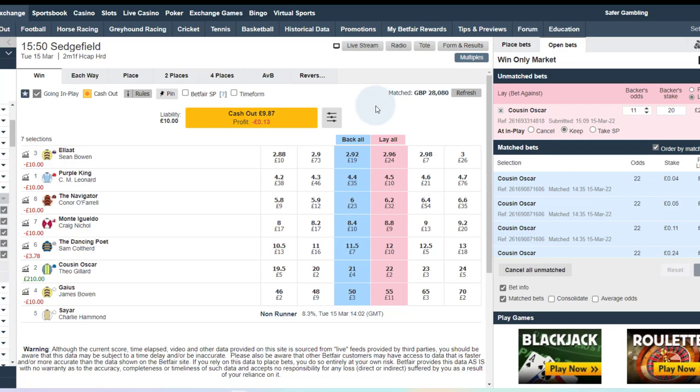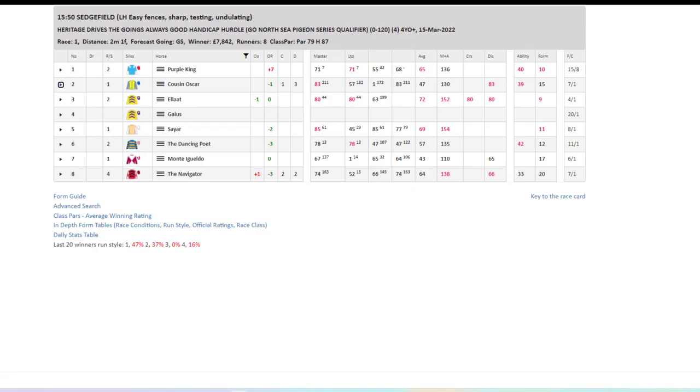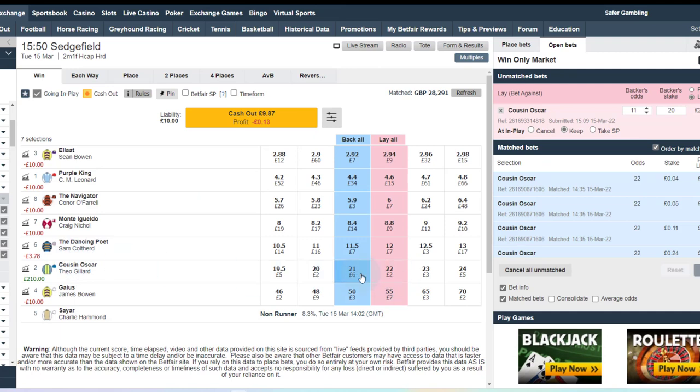So what other resources can we use? We can use Timeform to check previous runs — this is free, I'll leave the link below. Also Inform Racing. Inform Racing isn't free on every meeting, but today's meeting happens to be one of their free meetings. How Inform Racing works is: say there are five meetings in one day, the race meeting that starts earliest they give you free access to. If you click that link in the description you'll have access to one free meeting per day for life. So we're going to look at the data of Cousin Oscar, because it can be worrying to some people backing a dob at such big odds of 22.